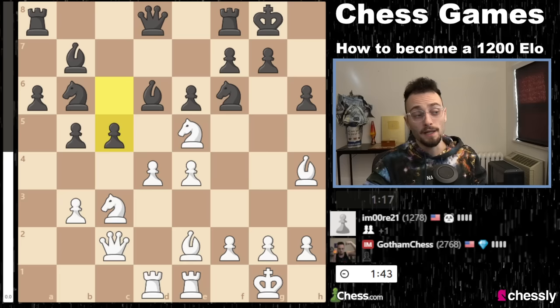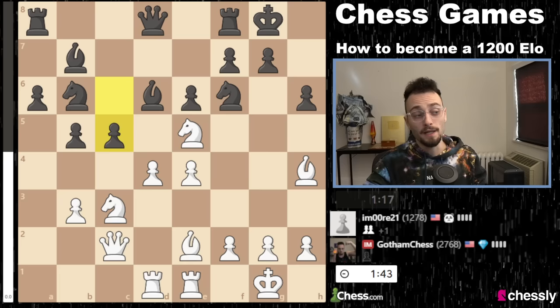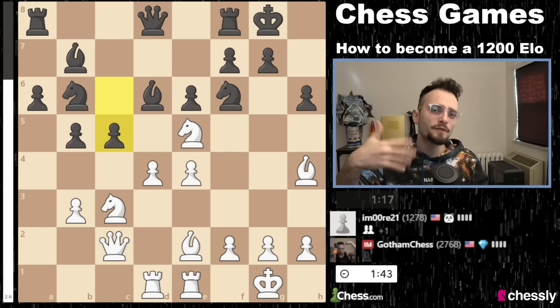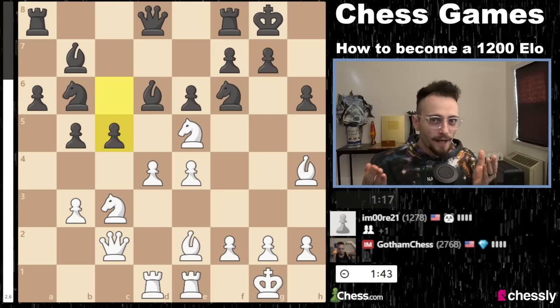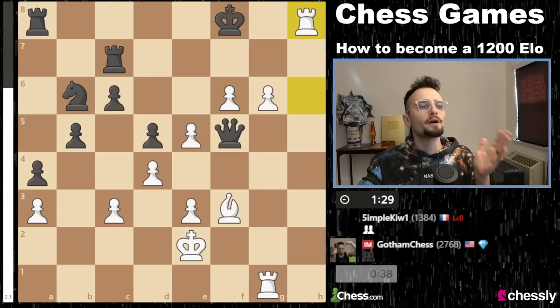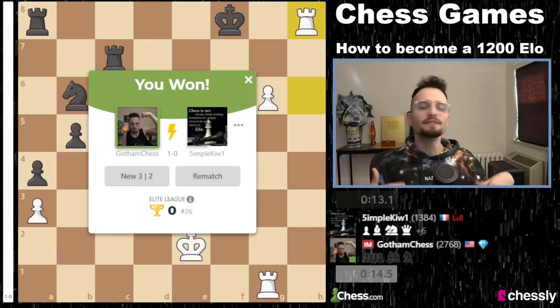My opponent sadly blundered, and the 1,400 did not blunder — that was the major difference between these three levels. The 1,000 rated blitz player made an elementary blunder early on, like that pawn. And then obviously as the game opens up, more blunders are going to happen because time gets low. This player played really well — it was just a really tragic mistake that lost them the game. The 1,400 did not make a single mistake until so much later in the game. So that is what separates these three levels.